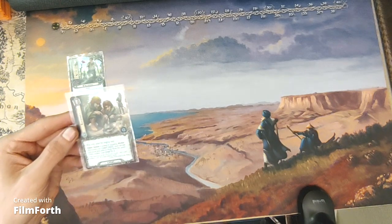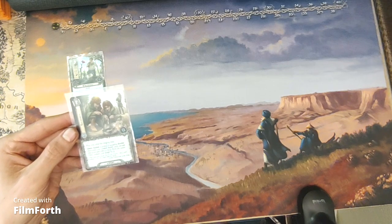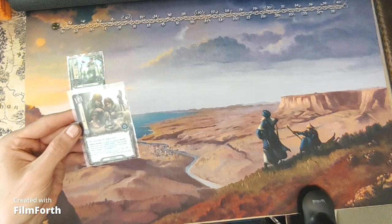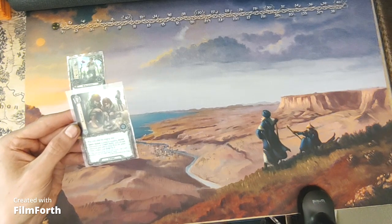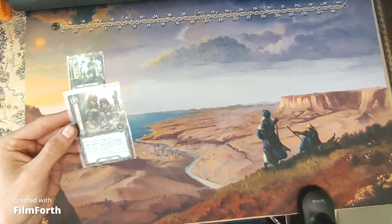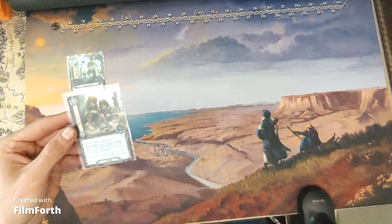We've got Elevenses — a one-cost spirit event. Play only during after the staging step. Quest action: choose X questing Hobbit characters you control, ready each chosen character and remove them from the quest, then reduce your threat by X.